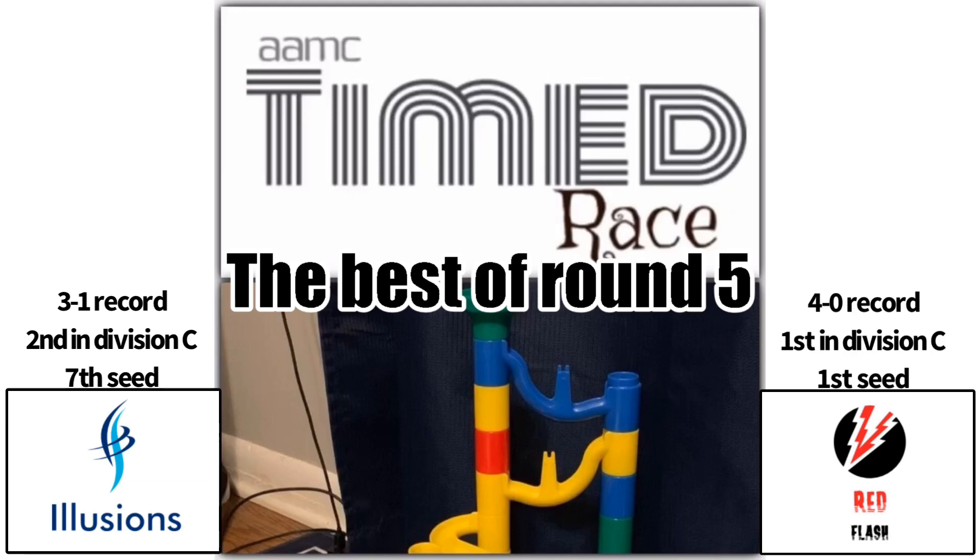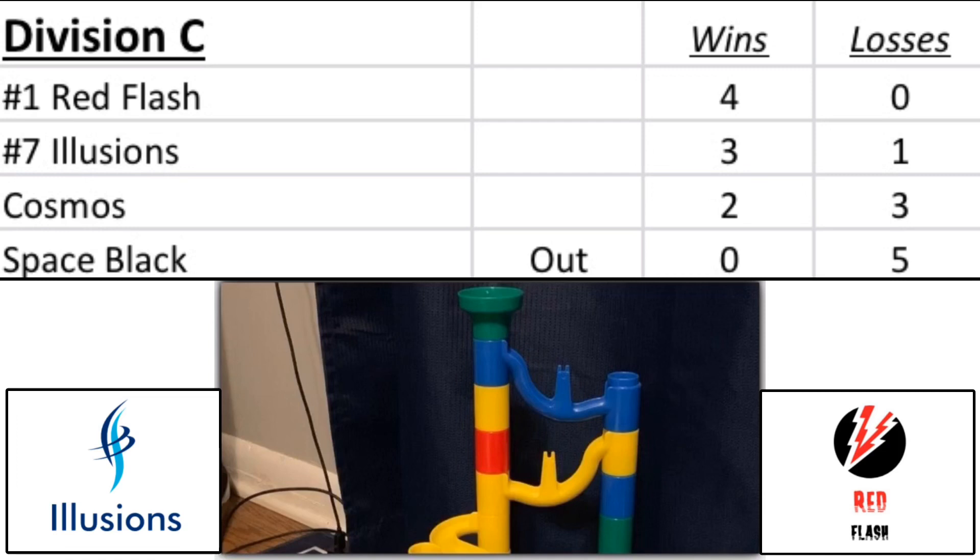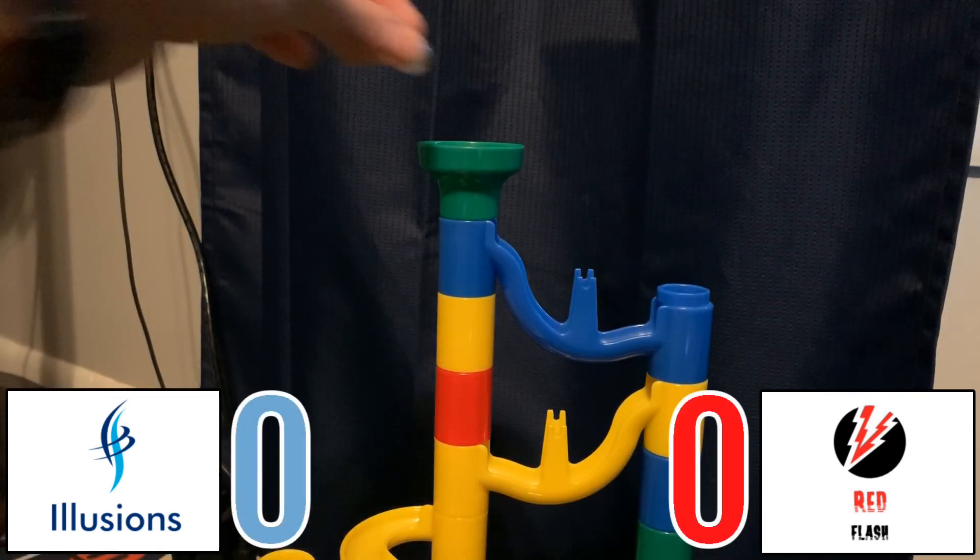Red Flash, number one in this year's timed race, is trying to remain one of two undefeated marbles. Let's take a look at the Division C standings — Cosmos got a win against Space Black, so Space Black still needs a win. Red Flash is trying to clinch the Division C title and avoid having to worry about a wild card spot. Let's begin the game.